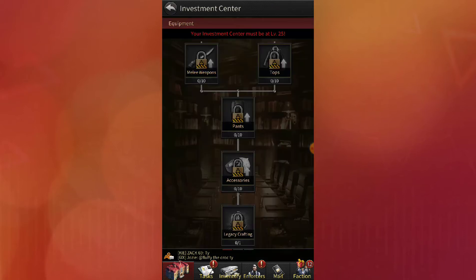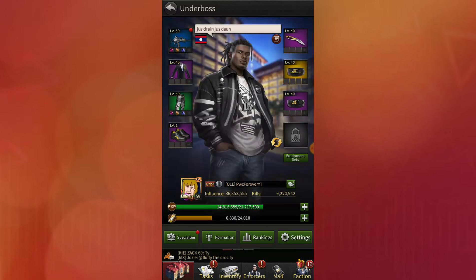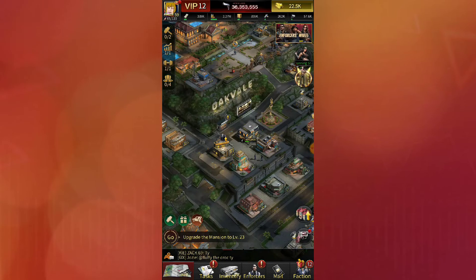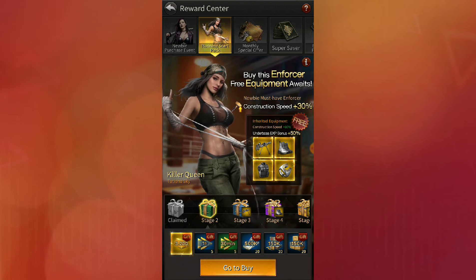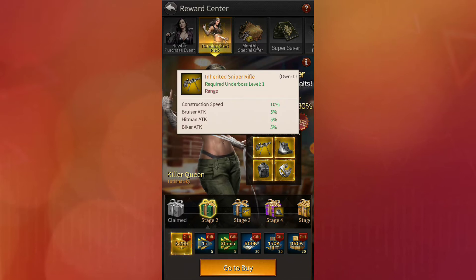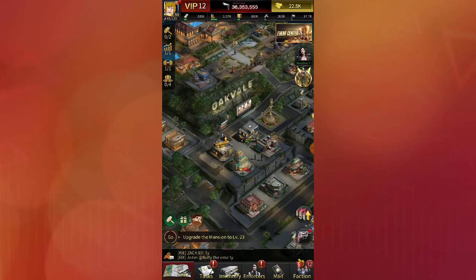You can do every single piece of equipment except for the killer queen ones, because those are the only inherited equipments that you get. They've changed it to 'inherited' so you can now tell which ones are inherited and which ones you can upgrade.